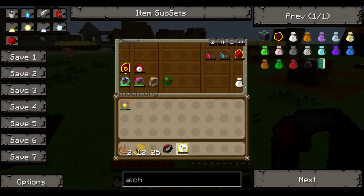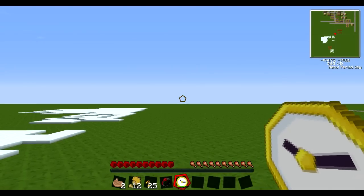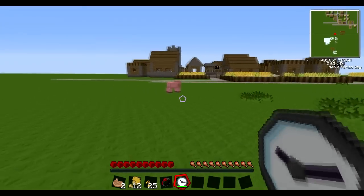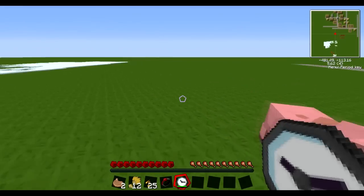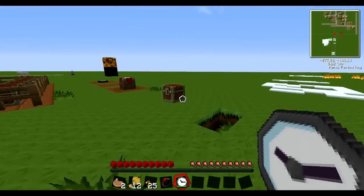Watch of Flowing Time — I'm not going to show this off too much, but you charge it up and press G and it goes into a different mode. What this does is it slows down mobs and also speeds up machines. Very neat little thing, but I've never really used it.